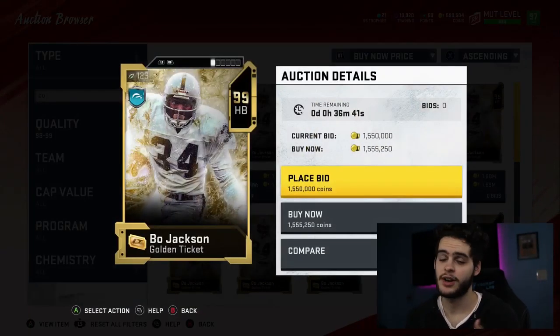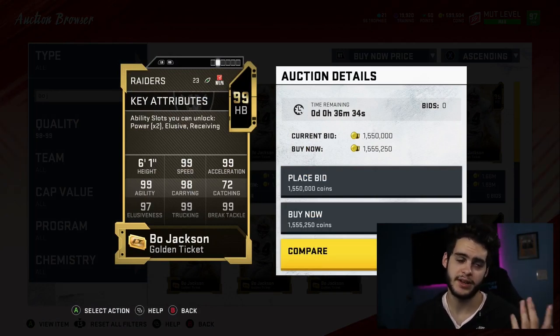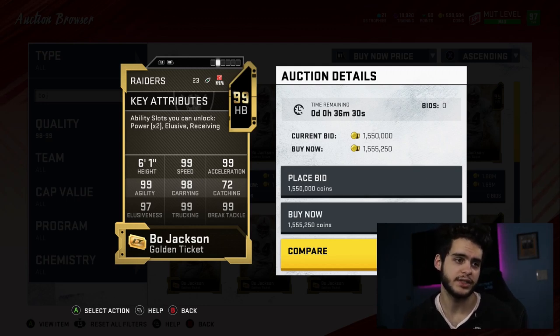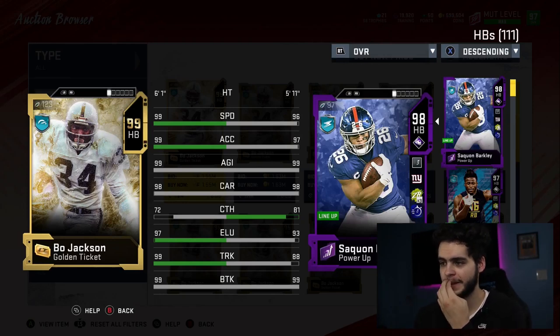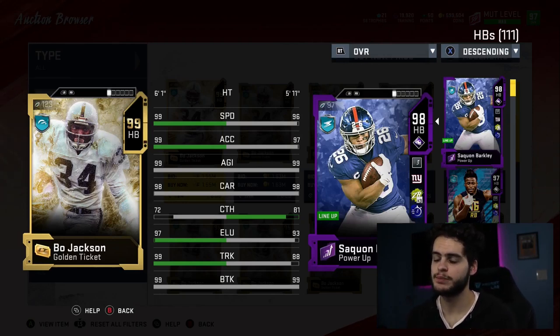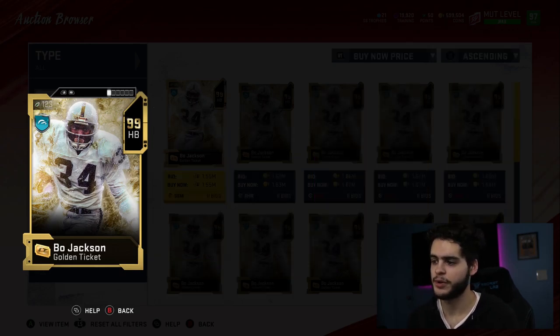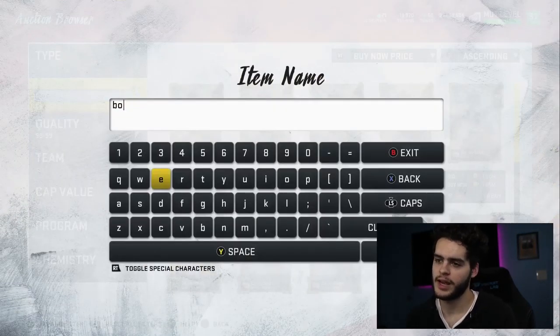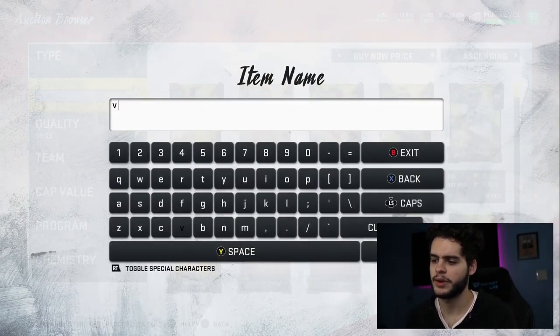Bo Jackson — self-explanatory. 99 everything: 99 speed, 99 acceleration, 99 agility, 99 carrying, 99 elusiveness, 99 trucking, 99 break tackle — basically 99 everything besides catching. If you want a budget version, Saquon is still the move; they're very close after chems and abilities. The difference is that with abilities, Bo Jackson gets human joystick and bruiser, while Saquon only gets evasive and outside zone abilities. Bo Jackson has the ability advantage, which is the make-or-break difference — and he's gotten cheap enough now to where you can justify it.